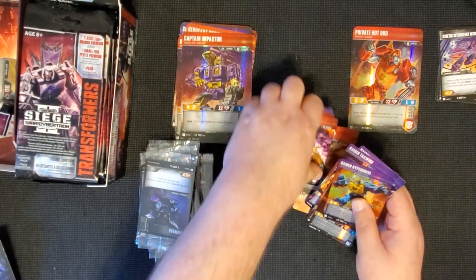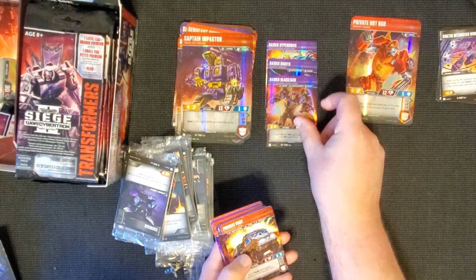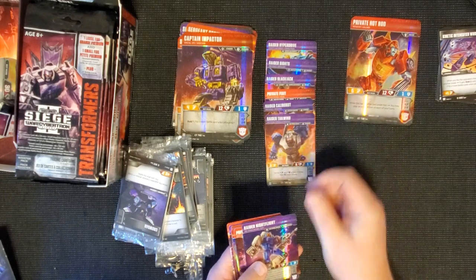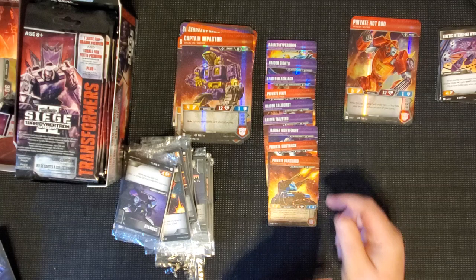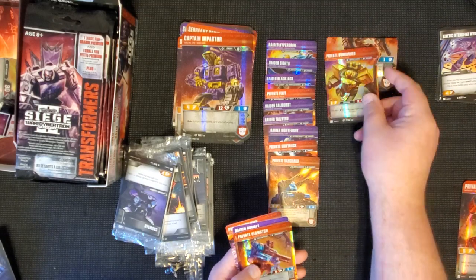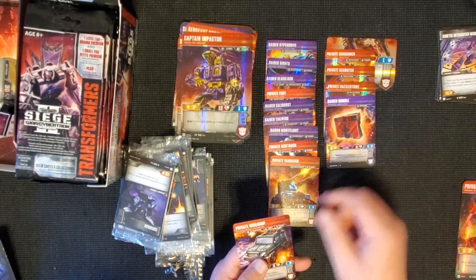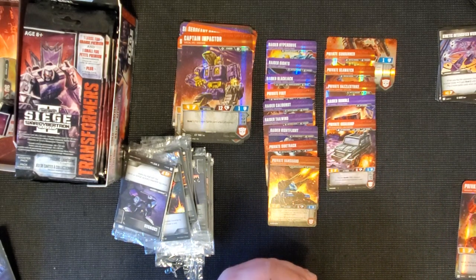Quick rewind - we've got Raider Hyperdrive, Raider Sights, Raider Blackjack, Private Fix-It, Raider Caliburst, Raider Tailwind, Raider Night Flight, Private Sidetrack, Private Vanguard, the bottom part of Six Gun, Private Sunrunner, Private Sea Watch, Private Dazzle Strike, Raider Rumble, and Private Hydra. We pretty much got almost all of them with hardly any doubles - that's pretty cool.